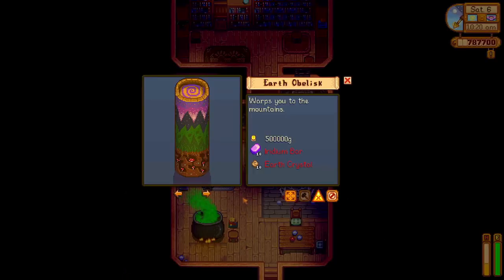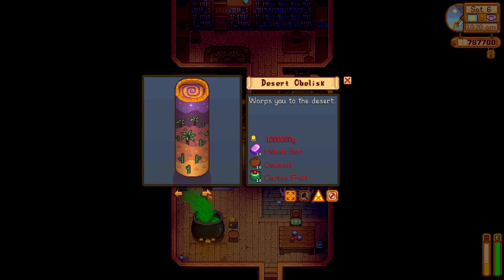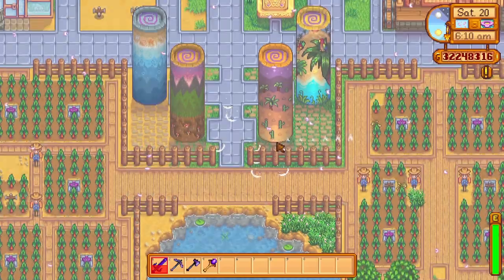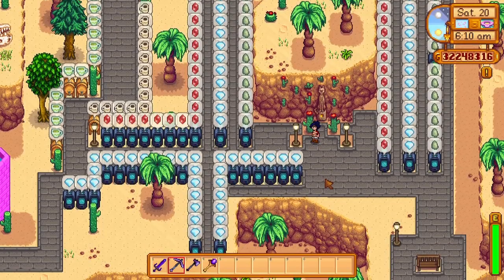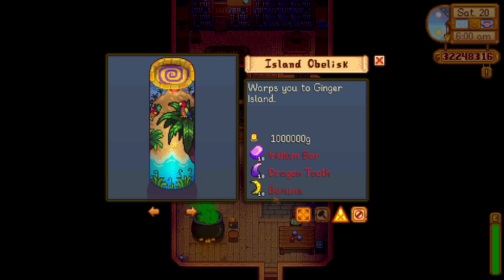First we have Obelisks. There are four in total that can be found within this book, and each Obelisk can be placed on your farm to teleport you to locations where your warp totems teleport you. For example, placing a Desert Warp Obelisk will grant you instant access to Calico Desert. Three will be available via the book right away, but a fourth which takes you to Ginger Island is unlocked once Ginger Island is unlocked.